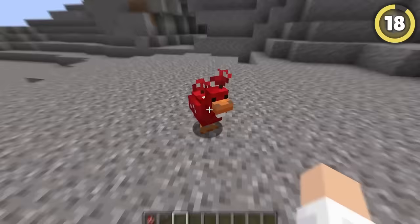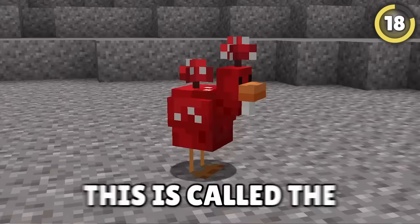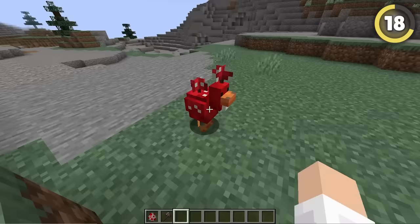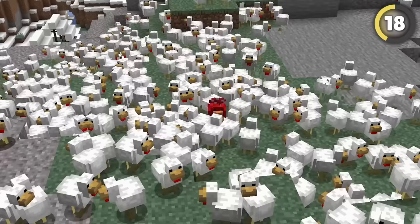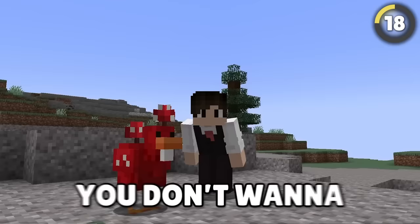Ever see the Cluckshroom? It drops mushrooms and was released exclusively for Minecraft Earth, with a 2% chance of naturally spawning. You really don't want to lose this guy.